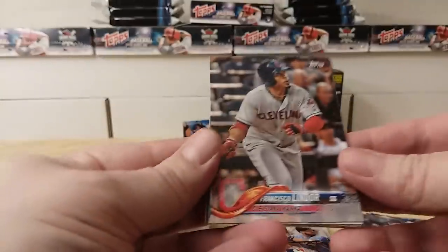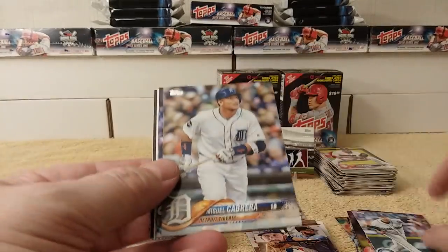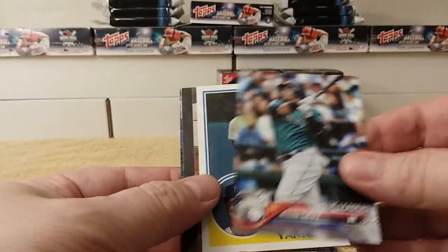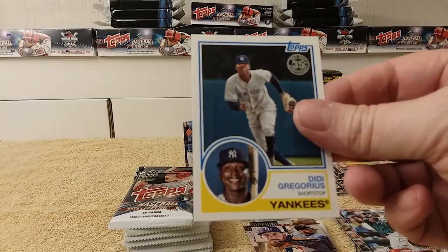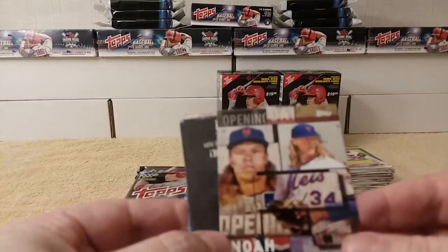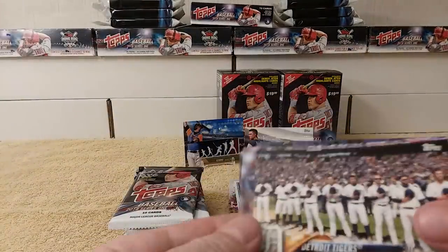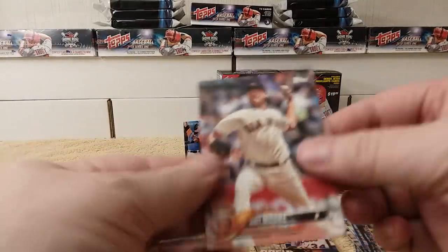Next pack: Francisco Lindor, James Paxton, Miguel Cabrera, Ryan Zimmerman, Nelson Cruz League Leader. Didi Gregorius 35th Anniversary card — cool! Noah Syndergaard Opening Day card, a.k.a. Thor. Tigers Team card, Andrew Miller, Matt Moore.